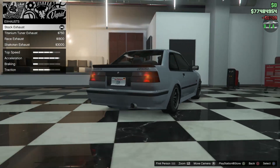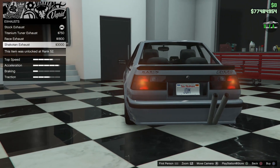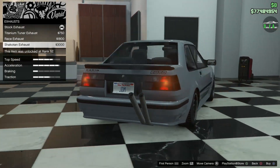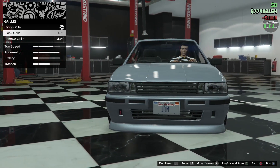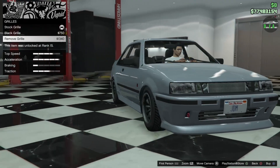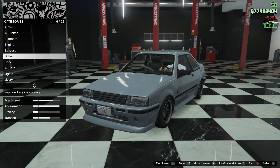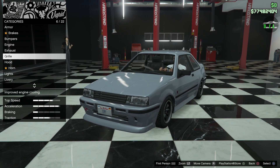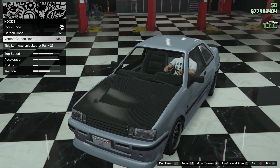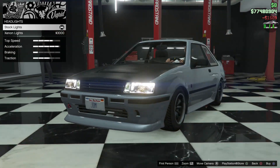We got engine upgrade, and exhaust options — stock, titanium tuner, race exhaust which sticks out more, and the Shockshockoton exhaust which looks ridiculous. I'll go with the race exhaust. For the grill, you've got a black grill and a remove grill option — the black grill is essentially a de-badged stock grill. I like the black grill for a clean look. Then we have the hood — I love the vented carbon hood on this car. It's pretty incredible how many upgrades this car has for being an OG vehicle. I want to keep the stock kind of yellow lights.